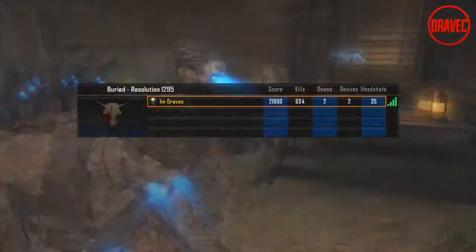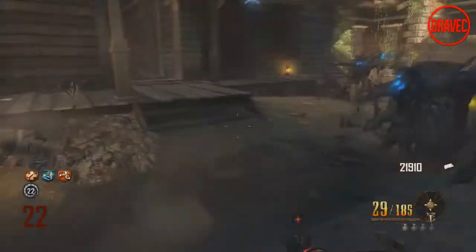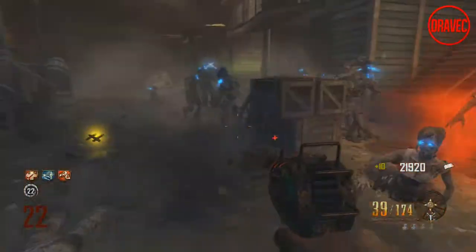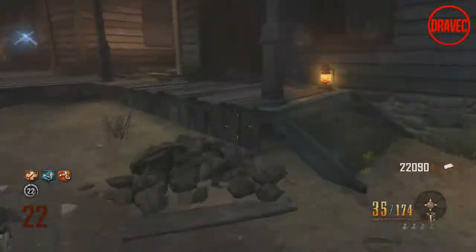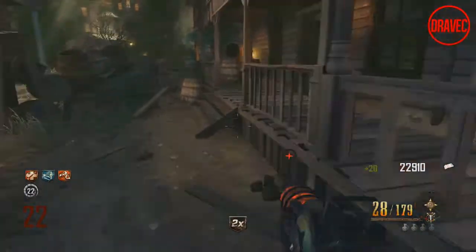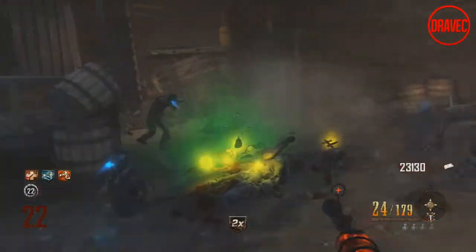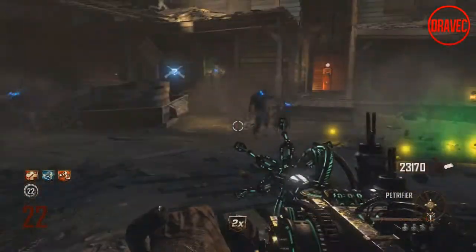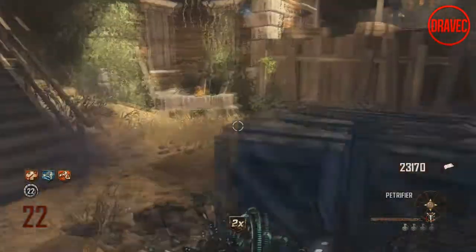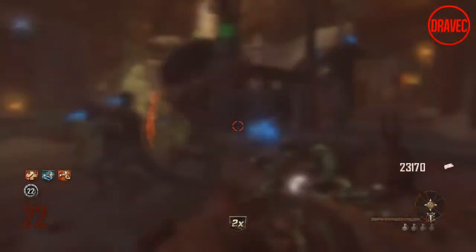If you guys actually watched the Dying Light E3 2014 stage demo, about six and a half minutes in, you can actually see that the player is using the zombies to his advantage. He's doing that by creating noise, and the zombies come rushing in. He's doing this because there are players attacking him — it's a random event where people are trying to kill you. All he does is shoot some barrels, which cause a lot of noise, and it causes zombies to come rushing in and attack the two people who were attacking him.